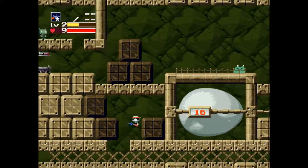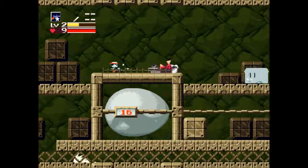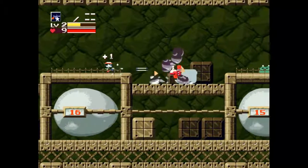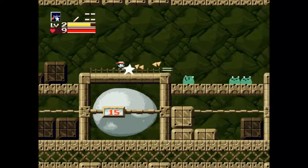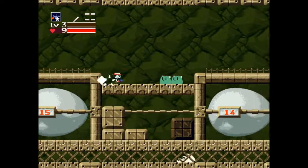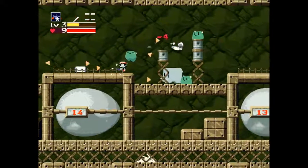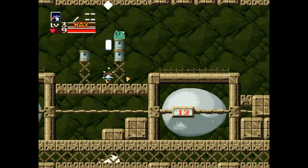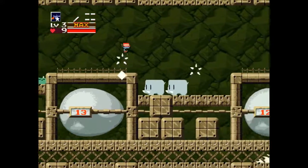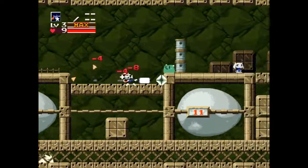I will be doing a 100% run of this — not necessarily all the life capsules or all the missile upgrades, but I will be getting all of the items. There's one I can't remember the name of right now — if I get to it and don't get it, I'll let you guys know how you can get it. No spoilers for now. You can see my Polar Star is level 3 now, so it just completely obliterates all of these guys — no chance.